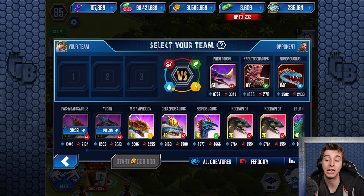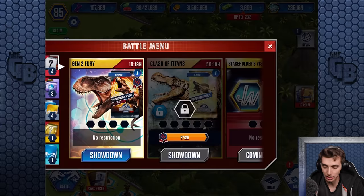Nuzutoceratops is the weakest link here, so we don't need a carnivore really. What would be good is a flyer, because Nuzutoceratops isn't gonna kill us. I'm thinking Metrophedon — but I don't want to use it for the Clash of the Titans. Is there an easier battle for me to do?